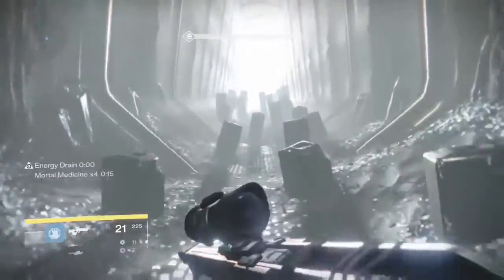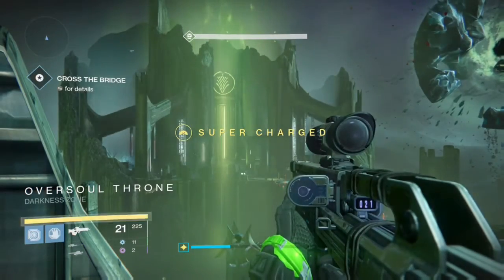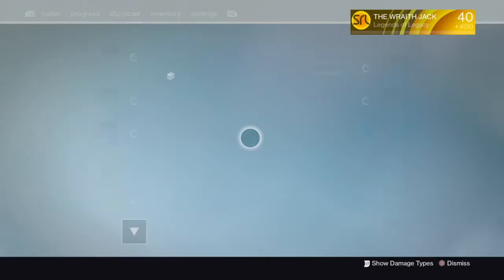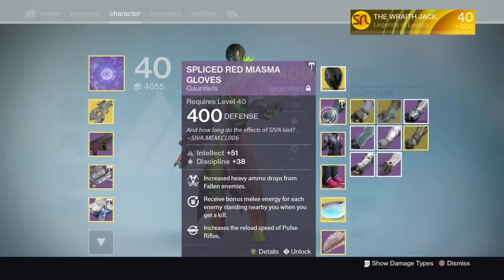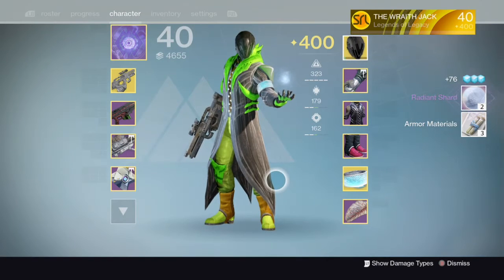Just keep running — just keep running, running, running. Sorry, that's a Nemo reference. Now we are at the bridge. I didn't actually see what I got there, but I check my inventory just to make sure I know what I've got. It turns out I got the gauntlets for the Warlock, so I just dismantle it. I pretty much dismantle everything in this raid — it's really only there to get Motes of Light from the Speaker. Now it's time to do the bridge.